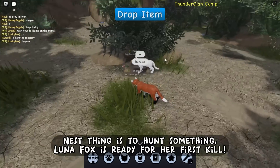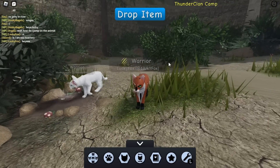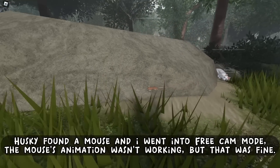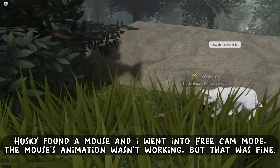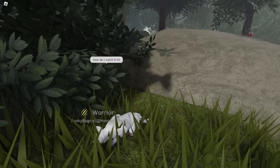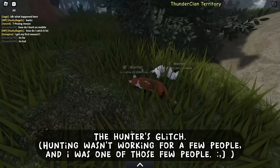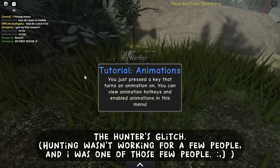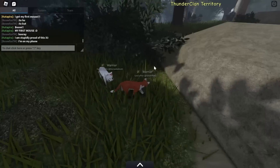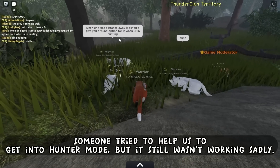Next thing is to hunt something - Luna Fox is ready for her first kill. Husky found a mouse and I went into free cam mode. The mouse's animation wasn't working, but that was fine. Then Luna Fox had maybe the curse of the hunter's glitch. Hunting wasn't working for a few people, and I was one of those few people. Someone tried to help us to get into hunter mode, but it still wasn't working sadly.